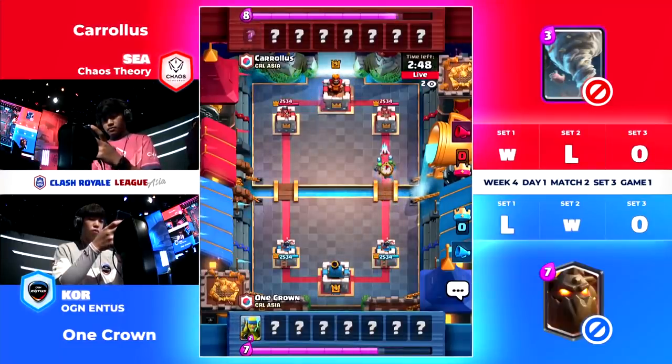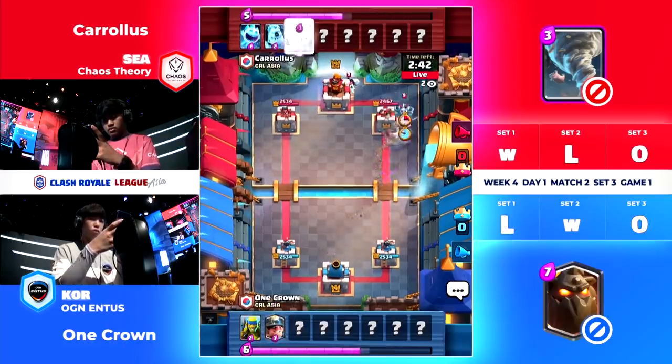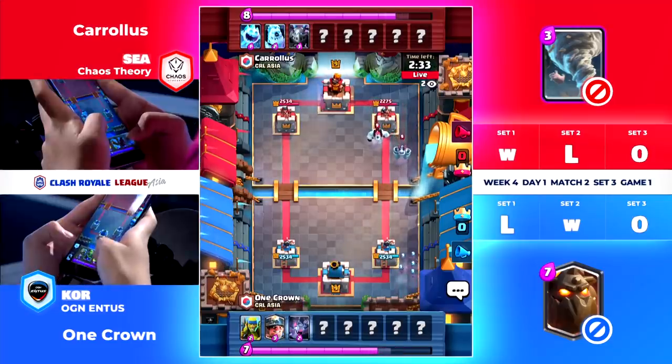You'll see the Spirit Golems come through for One Crown, but otherwise the Ice Spirit just to mitigate damage. Once again, the Miner is going to be the card of choice for One Crown in this instance. Good Mega Minion there, placed it right on top of the Miner. About as good as you can hope for there from Carolus.